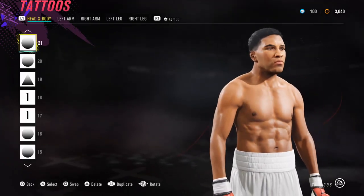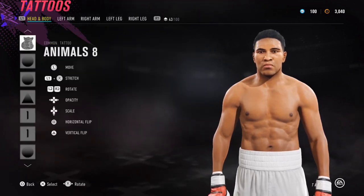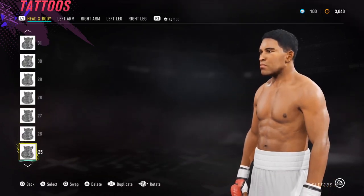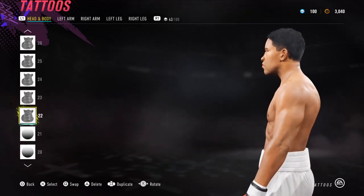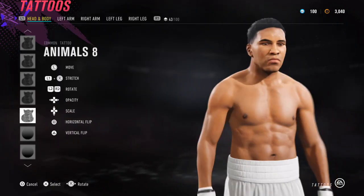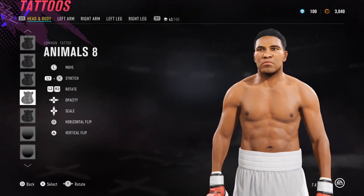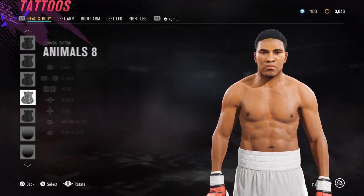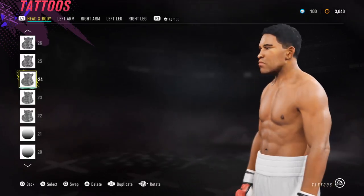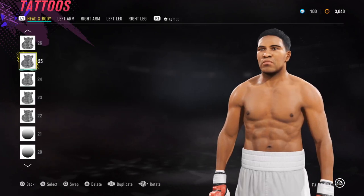That angle is probably the best angle of Ali — in my eyes I'm like, wow, that really does look like him. Next up we've got animals 8 for the hair section. You don't have to use as many as I have. Using animals 8, you're basically layering it across to build the hairline. Make sure the top layer is only very slightly visible — the lower down you go the more fake it looks, but if it's just at the top it fits in pretty well.